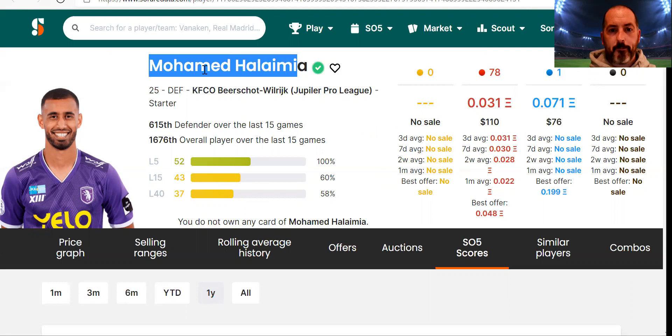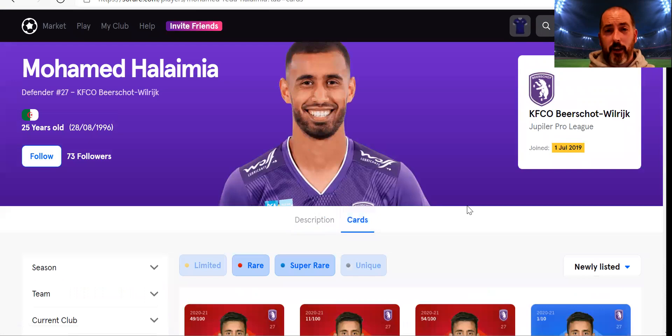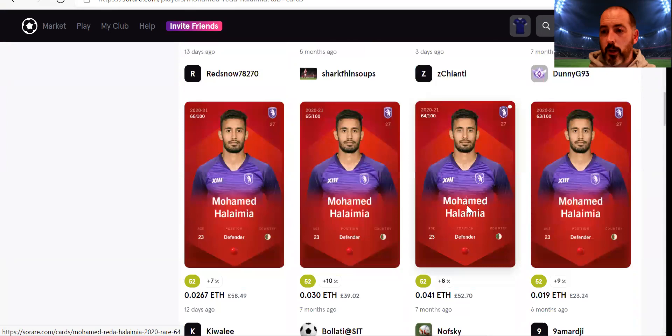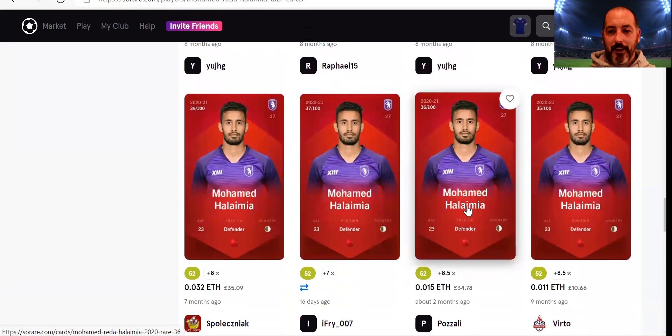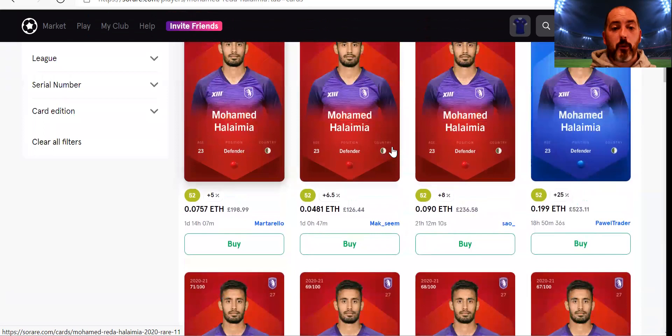I'll have another look on Sorare itself to check auctions for him. Auctions tend to go closer to the last-five price. There aren't any auctions right now, and there aren't many of him on the market. Also, this is one of the Beershot players that doesn't have a 20-21 card — a couple like that don't. That plays into it as well because the scarcity is there. So you may want to try and negotiate one of these down to 0.031 or even 0.035, speculating on him having one good game and boosting his average and price.